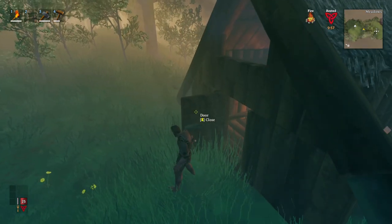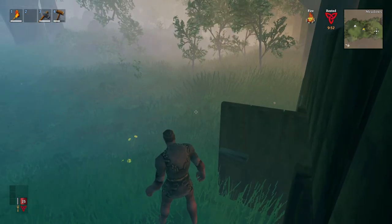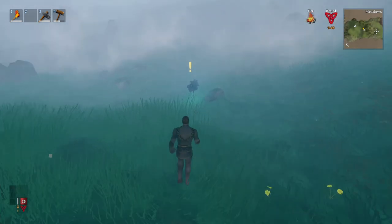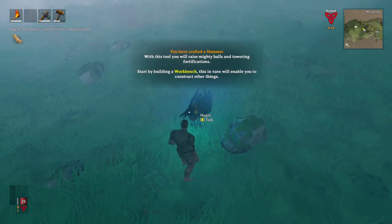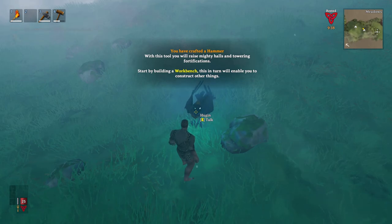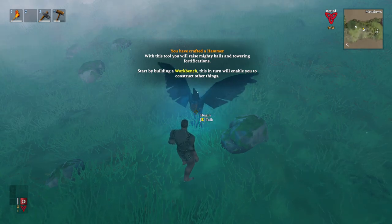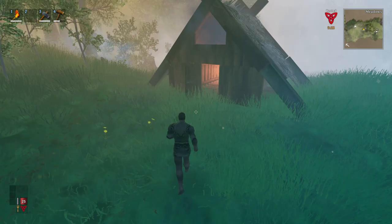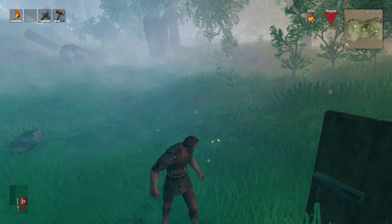All right, so I think that's enough for our first episode. I'm going to try to keep these to half-hour episodes, but if you've watched any of my Terra Firma Craft episodes you know I rarely manage to keep it to half an hour. Hogan says: you have crafted a hammer — with this tool you will raise mighty halls and towering fortifications. Start by building a workbench. Beat you to it, Hogan, you useless raven! All right, we're going to call it an episode there and I hope to see you back for the next one. Bye!